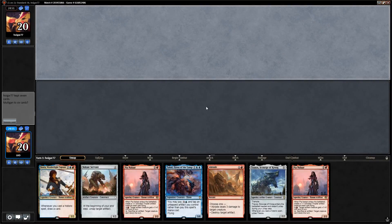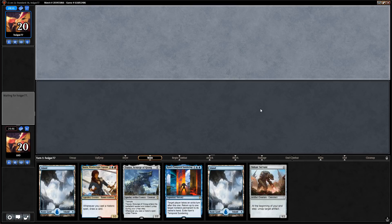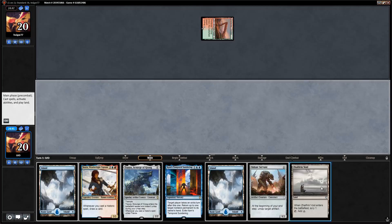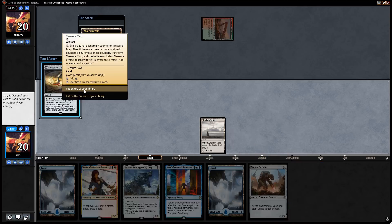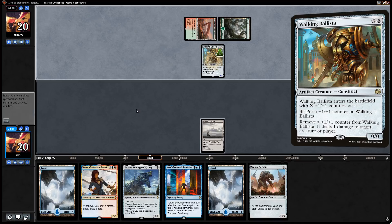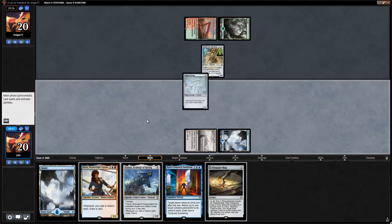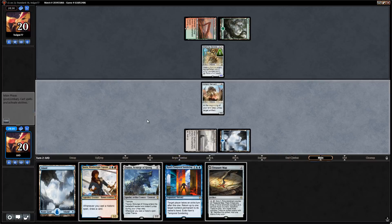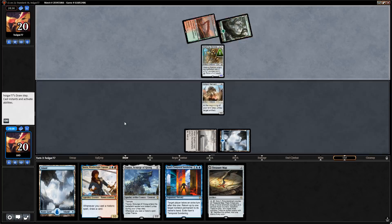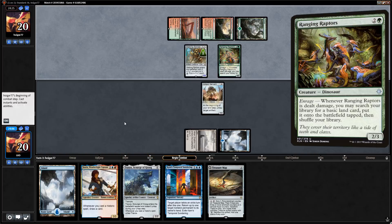On to the next match — we're on the draw and keeping this hand. Zhalfirin Void is interesting; we need more lands, I'll keep it and look for a red source to cast Jhoira in time. Lead with the Void — Treasure Map is also a nice draw, gives even more card selection and combines nicely with Voltaic Servant. Turn two Walking Ballista for one — don't care too much. If we play Voltaic Servant now it blocks the Ballista and works with Treasure Map. Run out the Voltaic Servant.